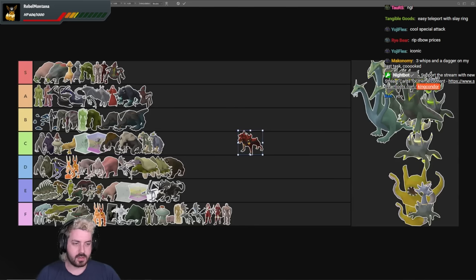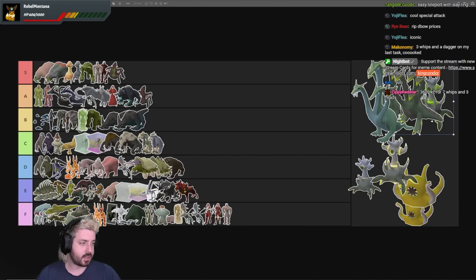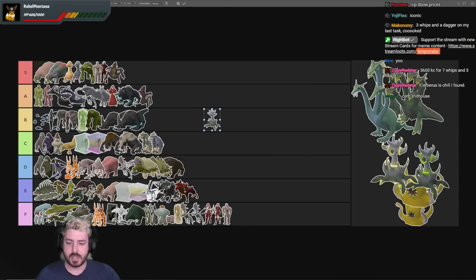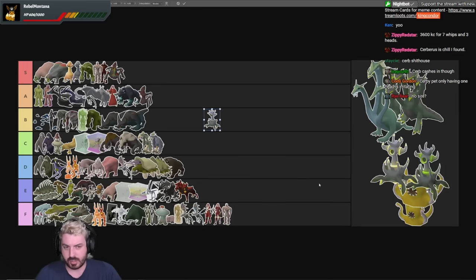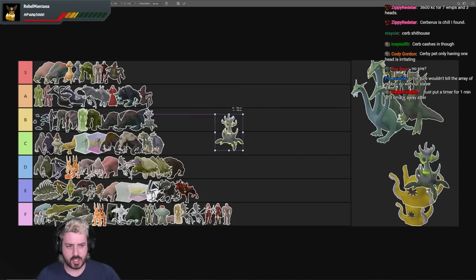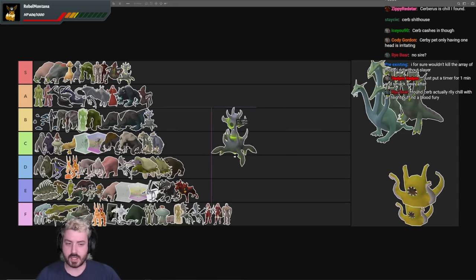Cerberus — in my opinion, worst Slayer Boss in the game. E tier. Fuck Cerberus. Until they get a better version of boots in the game, they're crap. Smoke Devils — I like them a lot. You can Cannon and Burst them with no problems rounding them up because you use the Skeletons on the floor to stack them. I think they're pretty B tier, only because they can be quite tedious to kill and if you don't get the Occult you're not looking for anything else. As for Thermy — I have a bias towards Thermy. I'm going to put him S tier purely because I got the pet on 1 KC off task, which is arguably one of the rarest pet drops in the game. The superior is the second most likely to give you an Imbued Heart, so it goes A tier.